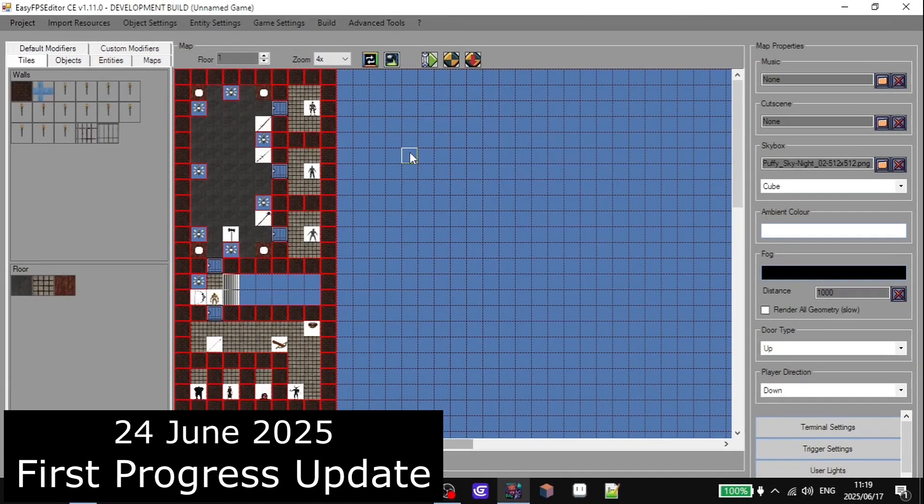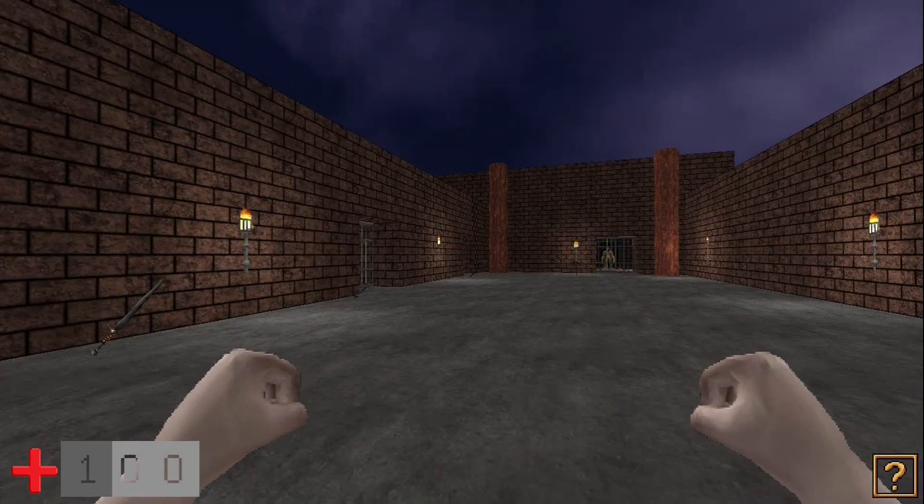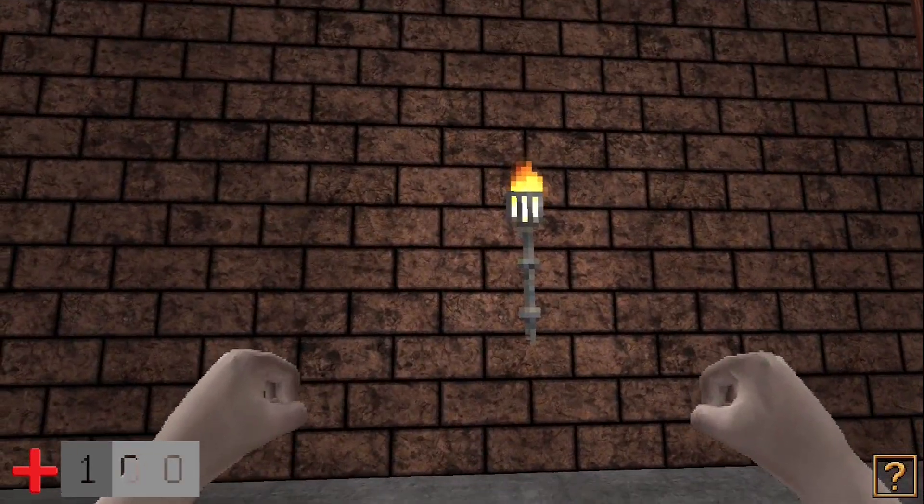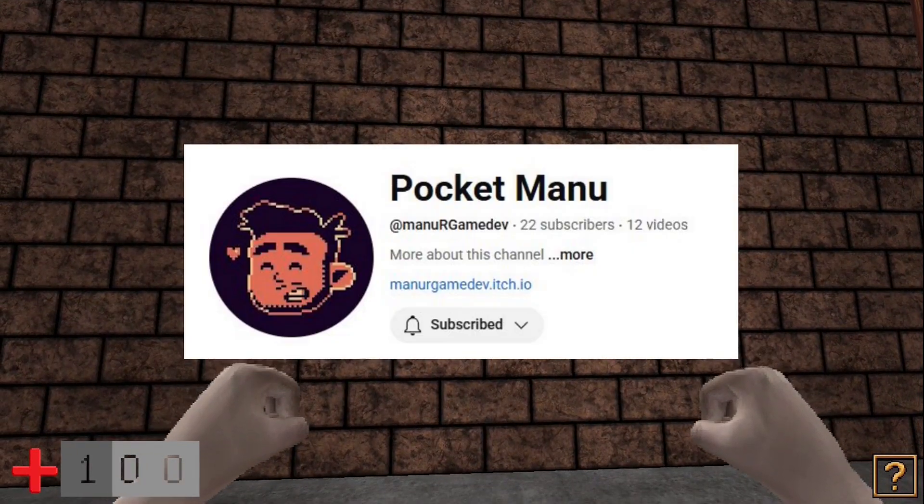Hey dudes, welcome back. I just thought I'd show you my progress on this dungeon crawler I'm working on. You start off with default fists so you can punch things. I learned a while ago how to make these animated torches thanks to Manu — Pocket Manu.